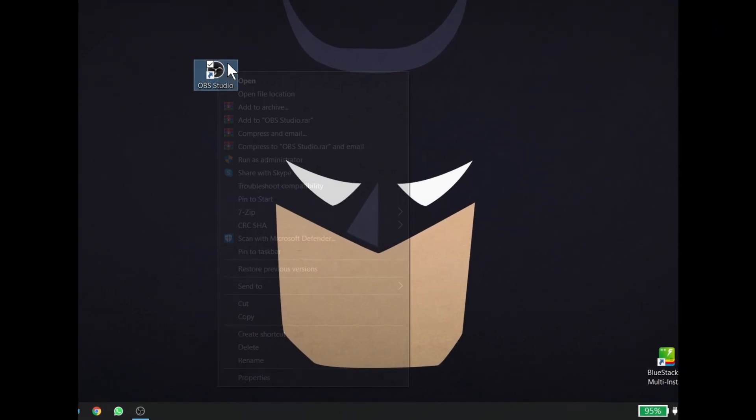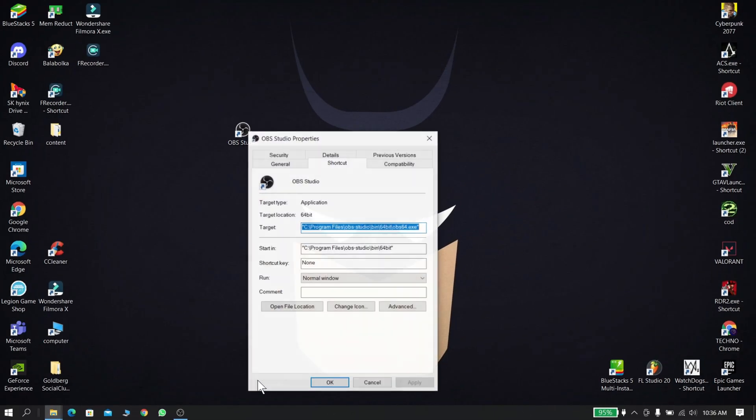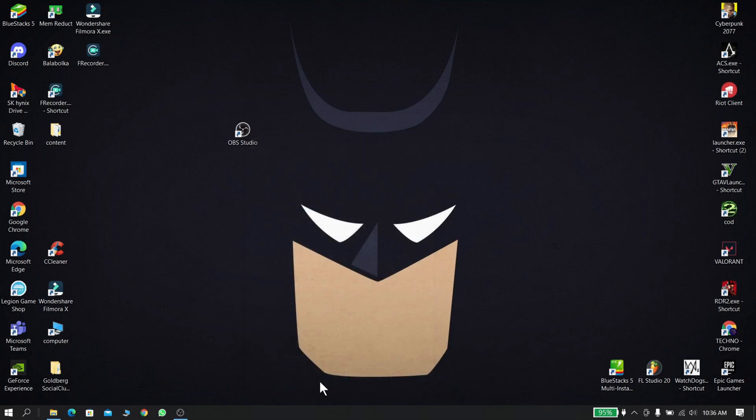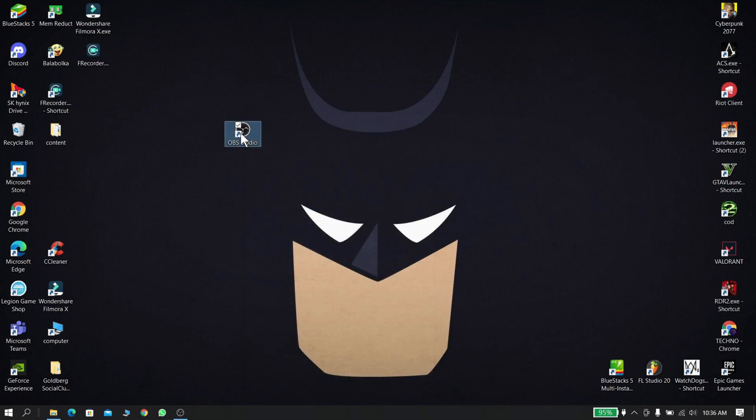Now right-click your recorder and select Properties. Go to compatibility settings and select compatibility mode to run as administrator. Then click Apply and OK. Now open your recorder.